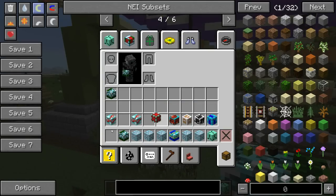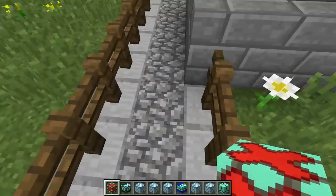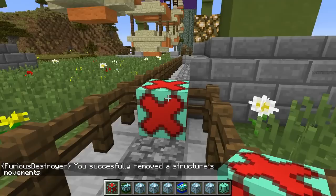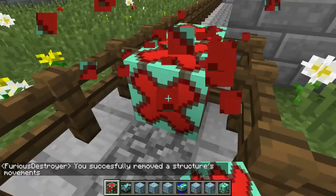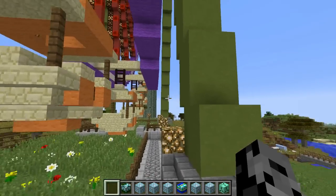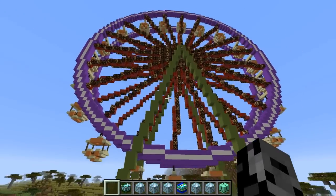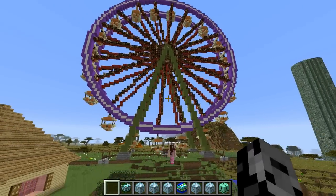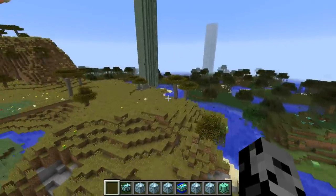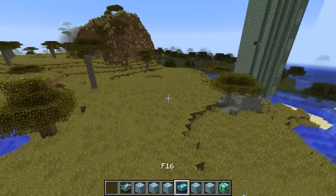So we do have this item right here called the live structure remover. I'm assuming I just put it around here and then flick it. It stopped moving! Oh, maybe that's what it does — it stops it from moving. So it removes the moving aspect of it so it won't lag. Yes! Oh, that's cool. Yeah, now I'm not lagging at all. I was lagging a little before. So that was freaking the coolest thing I've ever seen in my life.